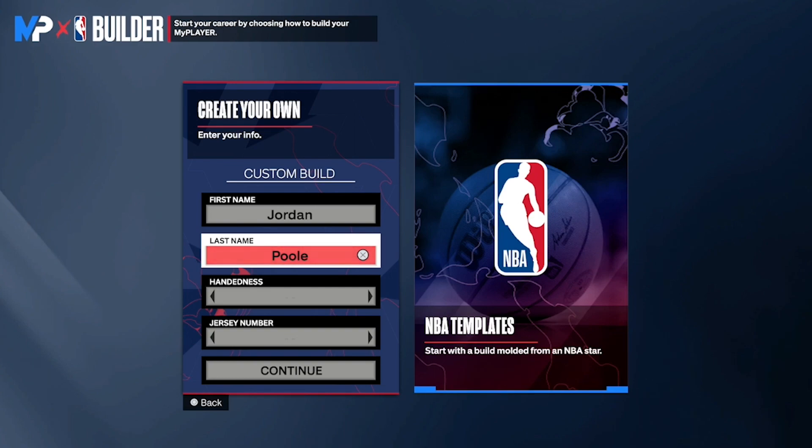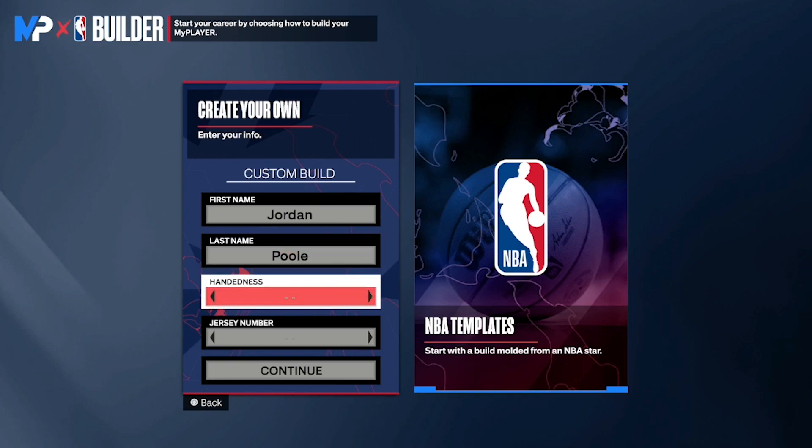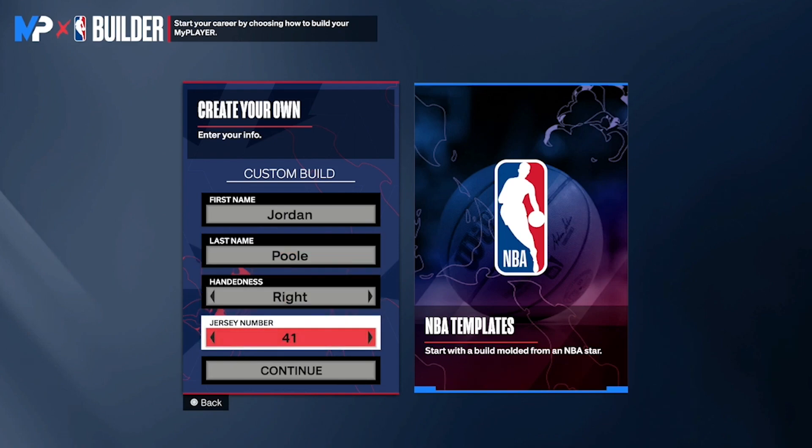In my personal opinion, this is one of the rarest builds in the game. Jordan Poole recently joined the Washington Wizards — jersey number 13 — and he is of course the starting shooting guard. Last night he balled out against the Knicks, and because of that we have to make a JP build, so let's get straight into it.